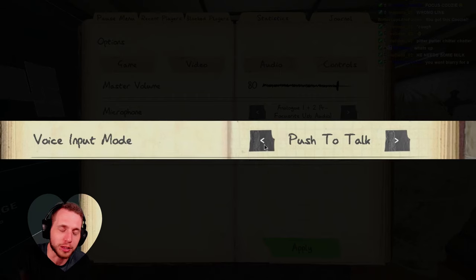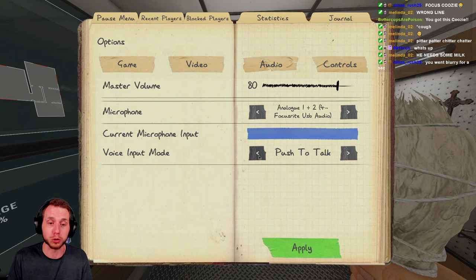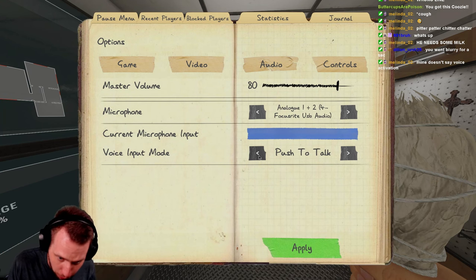If you're wondering why you die so much to the ghost hunting you, check this setting. Because if it's voice activation and the ghost starts hunting and you're like, 'oh shit, oh shit,' the ghost comes straight to you. That's probably why, because when you have voice activation on, the ghost can hear you at all times.